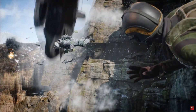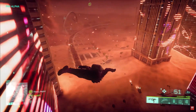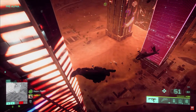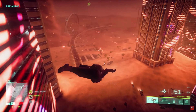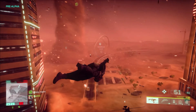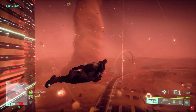In the gameplay trailer from last week, we see a third-person view of Sundance that looks a little darker. This could be a blacked-out version, or it could just be the darker lighting on Hourglass due to the storm. So those are two possible skins for Sundance, with the first one likely being the default.